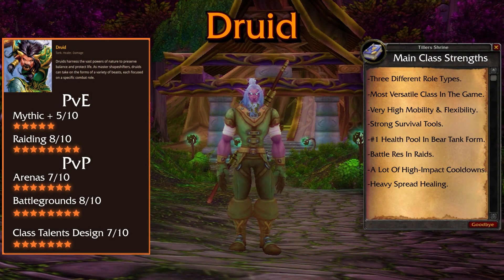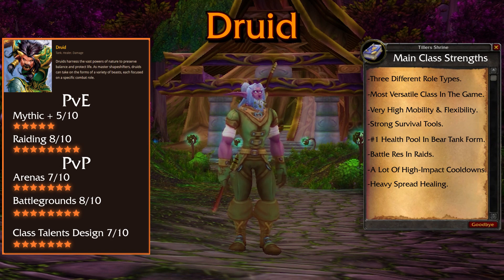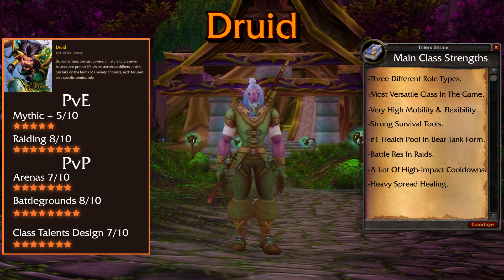Next up is the Druid. The Druid is known as being the most versatile class in the entire game — the only class with four different specializations and one of very few that can play all three role types. They are truly a jack of all trades and a great class for people who like to mix things up occasionally. The Druid is mandatory to have in a raiding environment due to having one of the most powerful major cooldown toolkits in the entire game, including the ability to battle resurrect a fallen teammate during combat, and the option to give massive AoE healing with Tranquility and Convoke the Spirits. The Druid's performance throughout most of Shadowlands was really good, with Balance Druids and Restoration Shamans being pretty much S tier throughout the entirety of the expansion for raiding, and Guardian Druids being an amazing tank option with their damage mitigation and massive health pools.